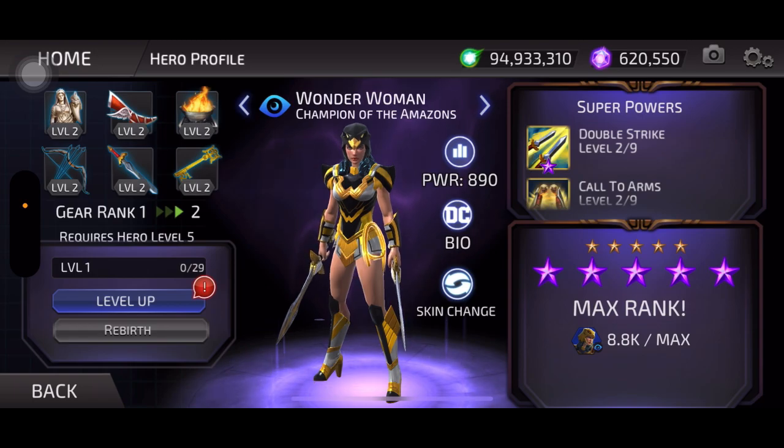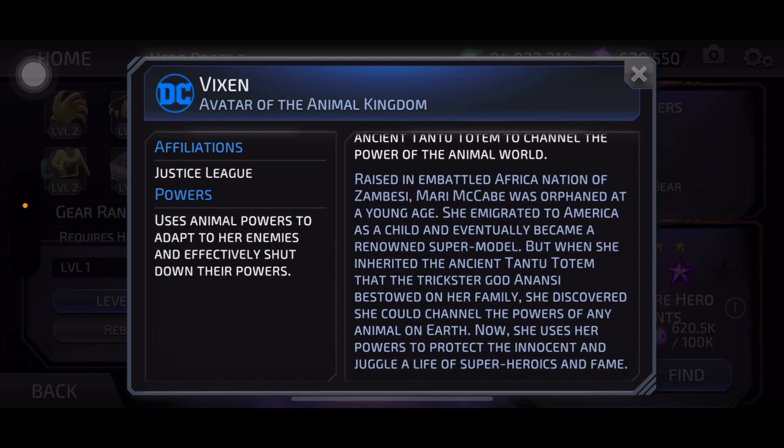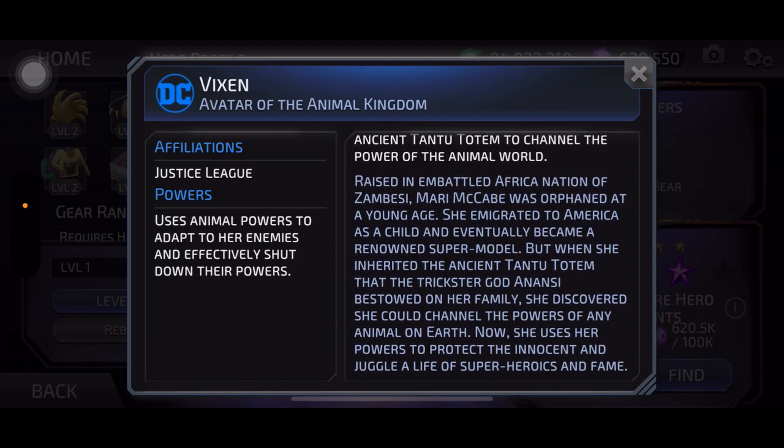Diana ventured into the world of men armed with magical gifts from the gods and a message that all the world can be united through compassion, strength, and understanding. Vixen — affiliations Justice League. Powers: uses animal powers to adapt to her enemies and shut down their powers. From supermodel to superhero, Mari McCabe uses the power of the ancient Tantu Totem to channel the power of the animal world. Raised in the embattled African nation of Zambesi, she was orphaned at a young age and emigrated to America, becoming a renowned supermodel.